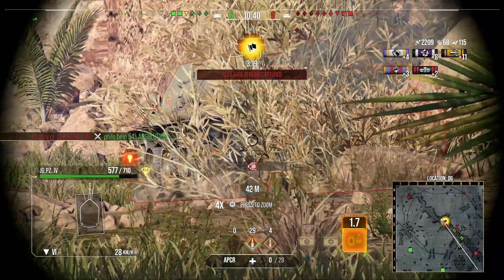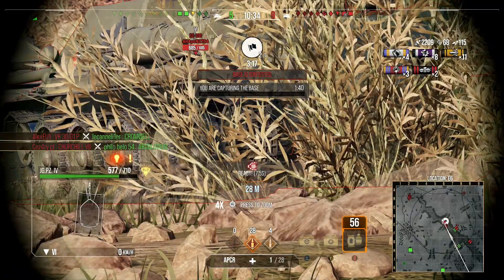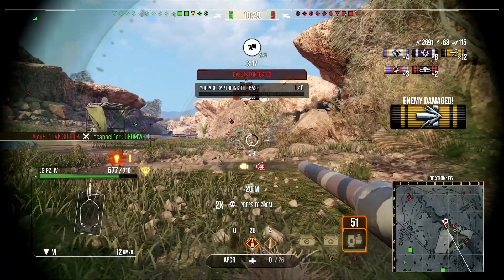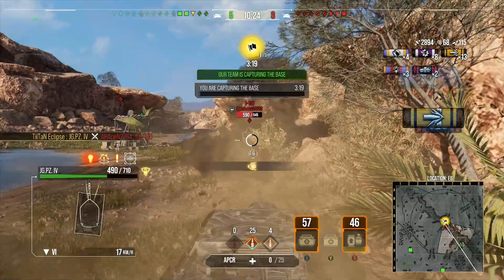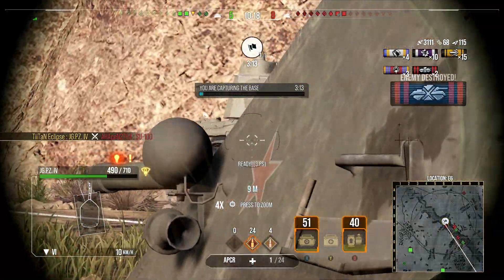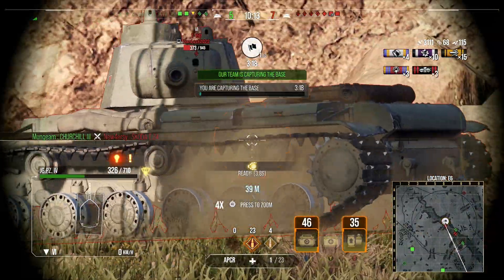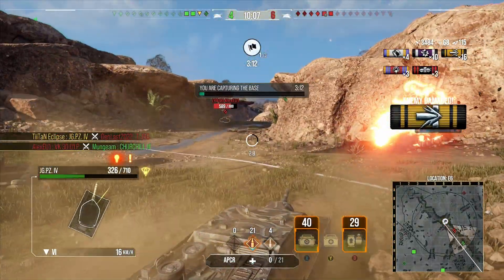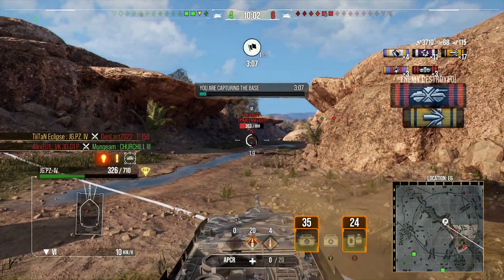We end up tracking this vehicle which is great — we continually track him so he can't turn or damage us. We put him between me and the heavy tank to avoid taking a shell. We take one anyway but he's firing HE so it's fine, then we push up behind this guy and deal more damage. He hits us, but now he's dead thanks to our ridiculous reload.